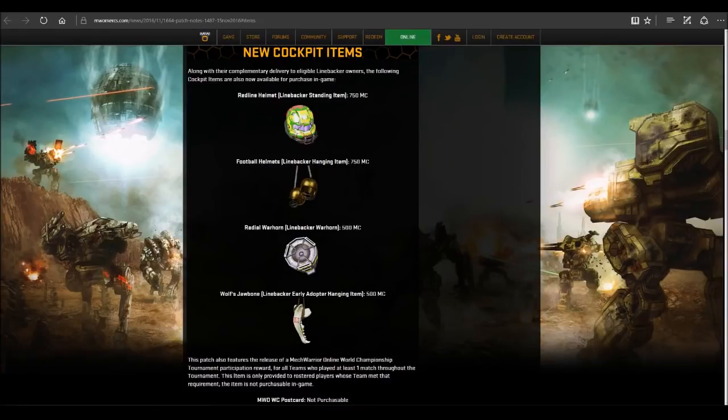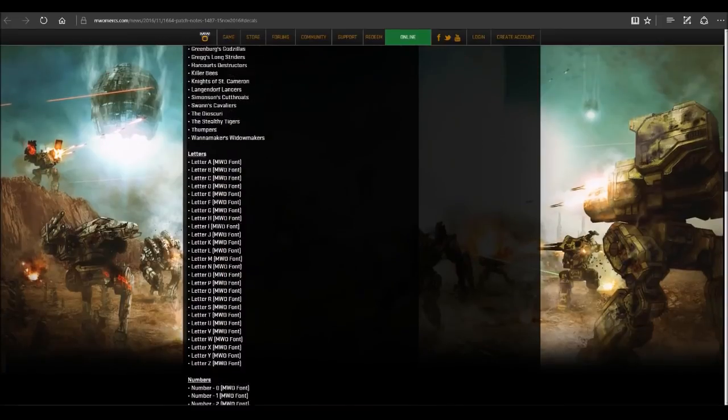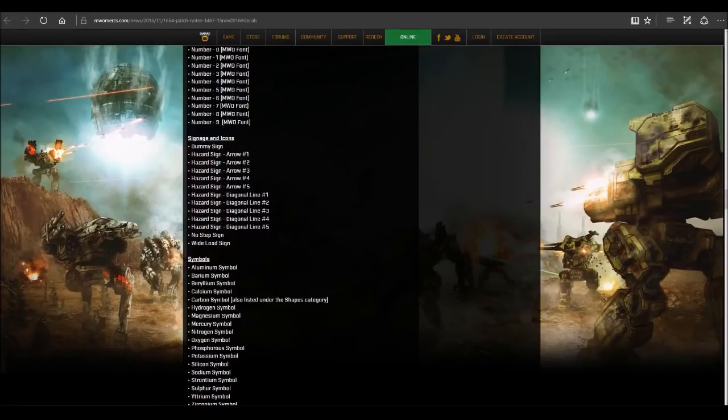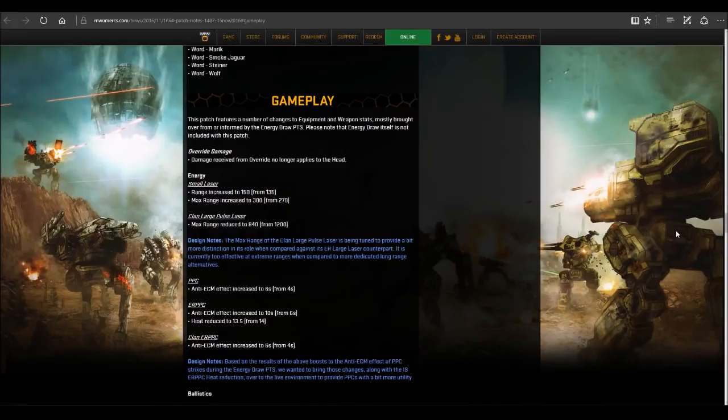For all of you outside the US — American football, a strange sport. Decals: we're getting more faction decals and we're getting letters. Since we have six decal slots, if I know the player community, we're going to be seeing a lot of curse words on mechs. You've got six characters to work with, but be creative. We're also getting numbers, hazard signs, periodic table element symbols, and straight-up words — so you can say 'F*** Smoke Jaguar' if you want.